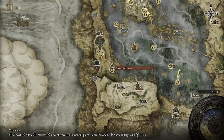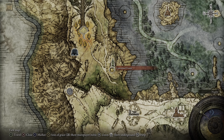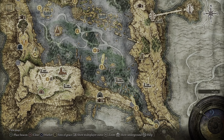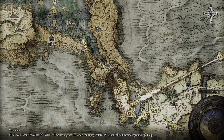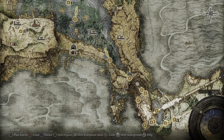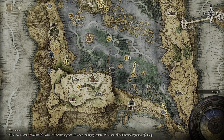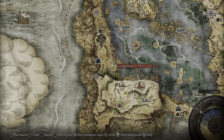This rune glitch is going to take place at this site of grace right here. You can get to this site of grace fairly early on in the game after you've defeated the two bosses in Stormveil Castle. Exit the castle, go to that site of grace, and make your way all the way down this path until you get to this site of grace right here.